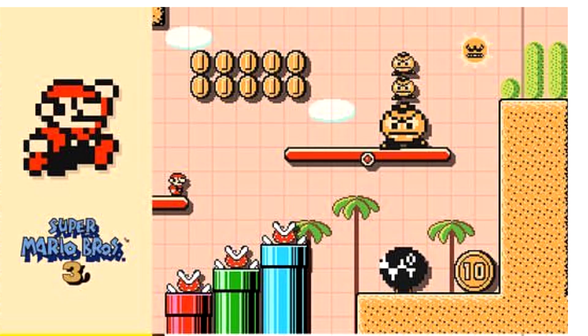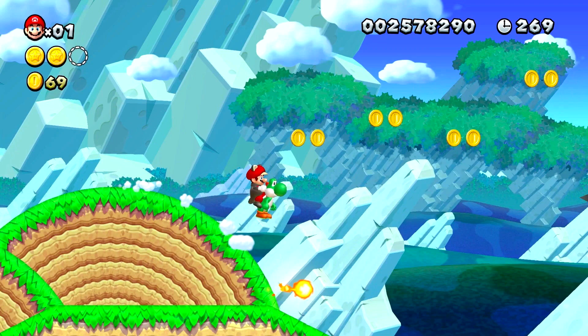For some stupid reason Nintendo decided not to make new music for the jungle and desert theme for the Mario Bros 3 style. They just have the standard ground music. They'll probably fix this in the future, but if they don't, Nintendo would just be really, really lazy. And it's 8-bit music — it's not like it's orchestrated or it's like a new Super Mario Bros game. It's just simple 8-bit music. I would understand it more with a more modern style, but even then it would still be stupid.